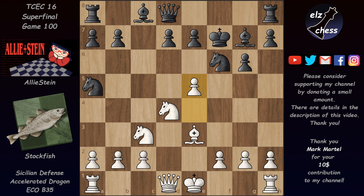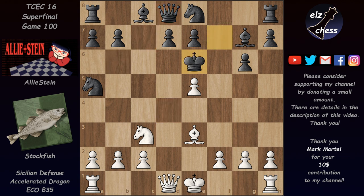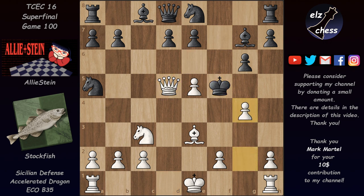If the king takes on f7, then e5 is very strong for white. The knight doesn't have squares — it can't go to d5 or e4 because it's guarded by the knight on c3, g4 is guarded by the queen, and if the knight goes to h5 it runs into g4 and is lost. Going back isn't better either, because after the knight retreats white has knight e6, attacking the queen with the pawn pinned. If pawn takes, then queen takes on d8 and white wins.